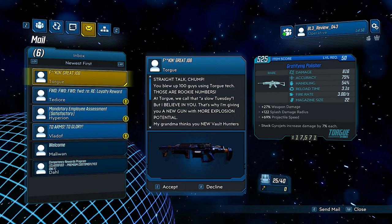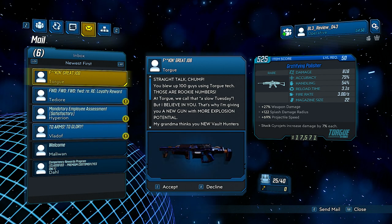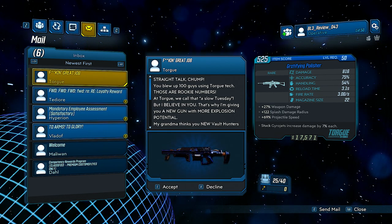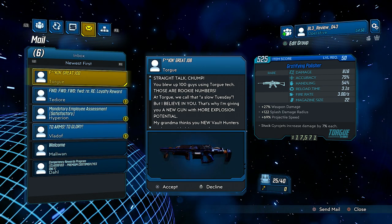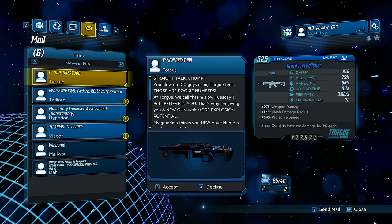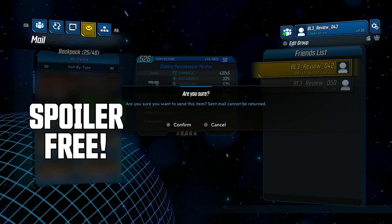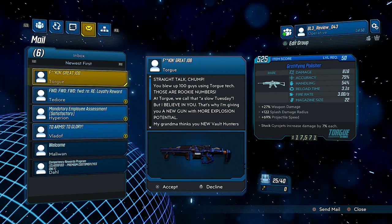As you can see right here, Torg has sent me this email because I blew up a hundred guys using Torg tech. He says those are rookie numbers and he doesn't want me to get too confident — we call that a slow Tuesday — but he believes in me, so he's giving me a new gun with more explosion potential. Every once in a while, for completing weapon challenges, you will get mail from the different manufacturers. This is absolutely amazing. In addition to that, you can send mail to your friends — so if I want to send this masher to my buddy Joltz, I can just hit confirm and it'll send that right over to him.